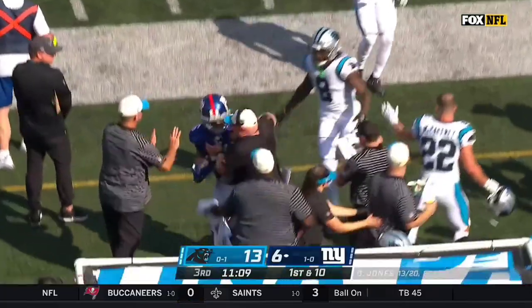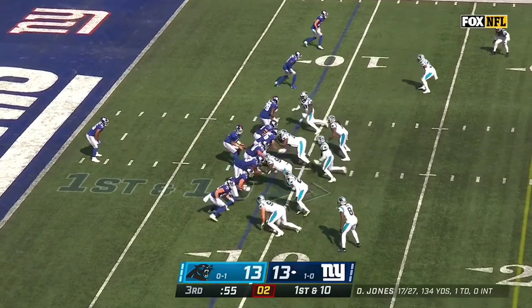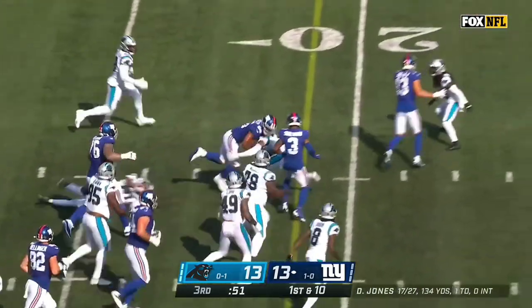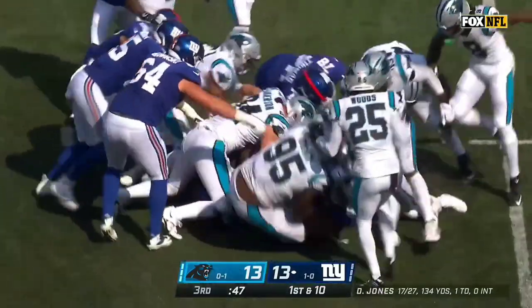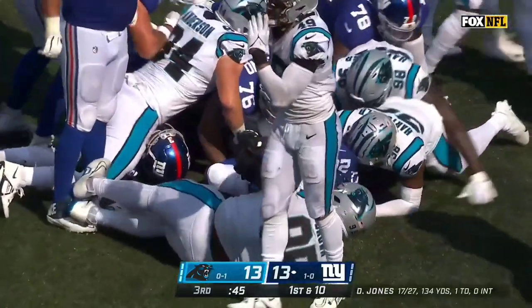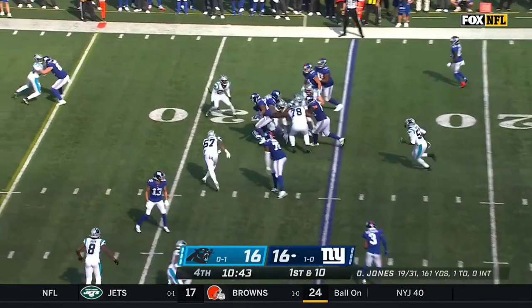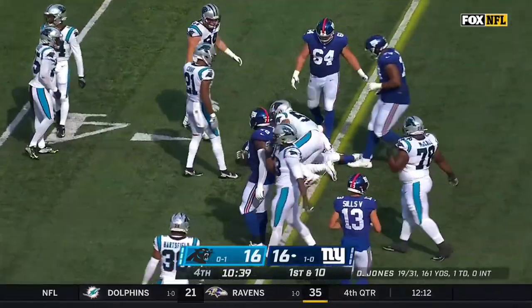First time today he gets loose — he gets 17. On first down, it's Barkley. Saquon Barkley bullies his way past the first down marker, keeps on going for 14. He's got to step up and take this one on his own shoulders. He hands it to Barkley, who's got a hole — he says not so fast. First 26 is still in the building.